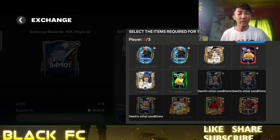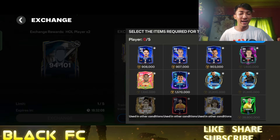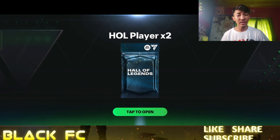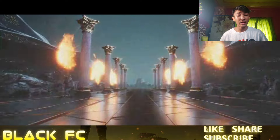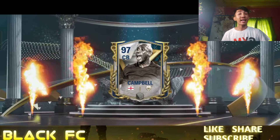I'm giving Torres, Gullit, and Lewandowski — I have no fodders left in my ID. We've given all the players. Hoping for at least one icon or one hero — just give me something. Open the pack... okay it's England again, center back. Wait — it's Sol Campbell! Finally packed Sol Campbell from this exchange!